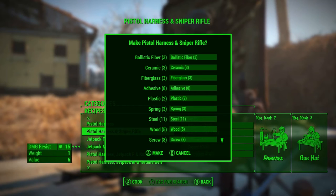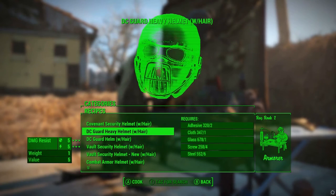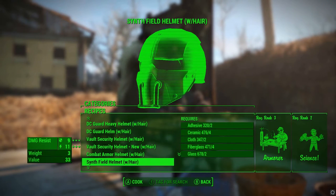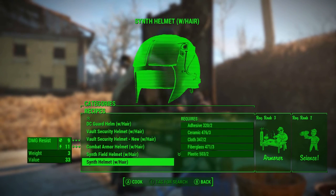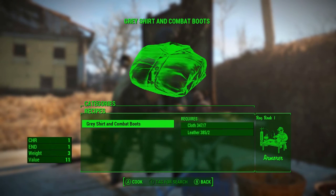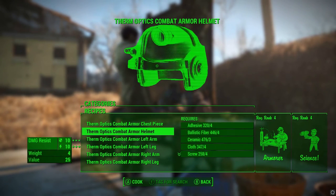Pistol holders and snipers cost quite a bit to craft, but you can loot the stuff around the wasteland or spawn it in using player.additem with the ID code. The requirements aren't too bad — Gun Nut 3 and Armor rank 2. So let's create that. Coming over to the armor menu, there are a lot of different things including helmets, a synth helmet with hair, and various other items.